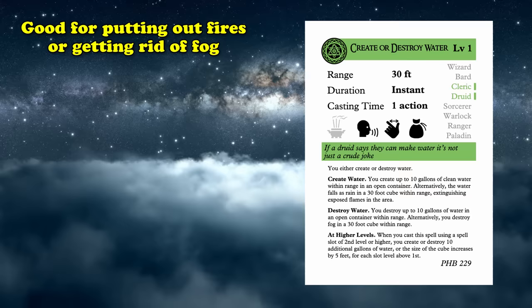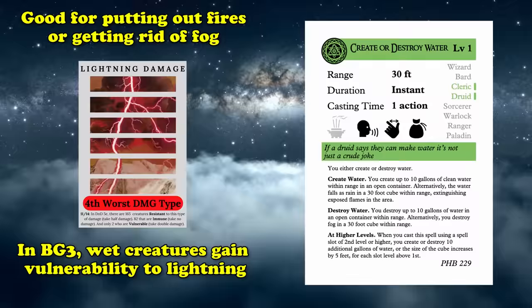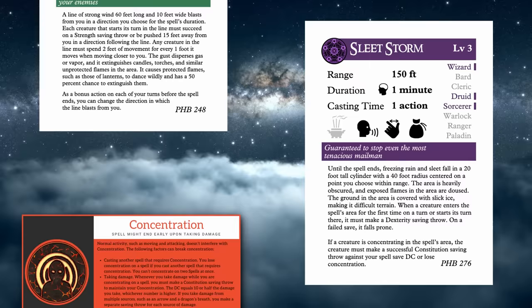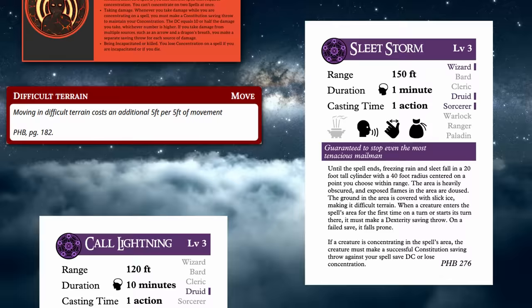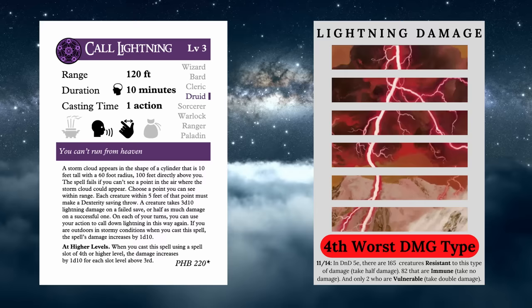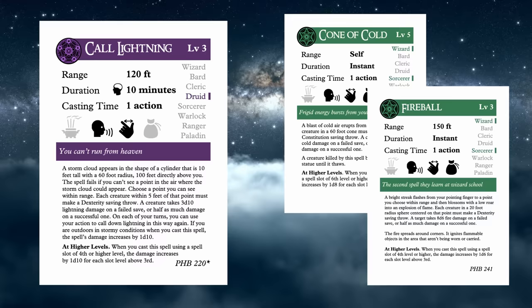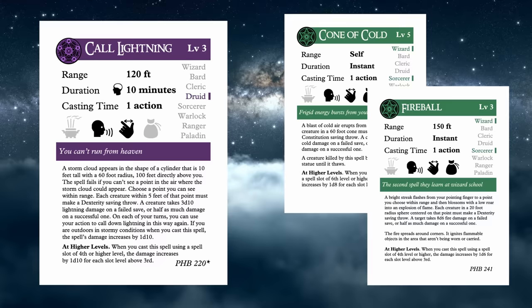Create or Destroy Water does exactly what its name says, which can be useful for putting out fires or getting rid of light fog, but most importantly drenching your enemies to make your lightning spells more potent — since in Baldur's Gate 3, creatures that are wet gain vulnerability to lightning damage. Gust of Wind is also good for pushing enemies around and blowing away gases and vapors. Sleet Storm is a very good spell for forcing concentration checks on spellcasters while obscuring vision and creating difficult terrain in a 40-foot radius. Call Lightning is a great concentration spell that outputs a repeating lightning bolt to multiple enemies in more controlled spaces, so you don't have to worry as much about accidentally hitting your allies like you would with Cone of Cold or Fireball.